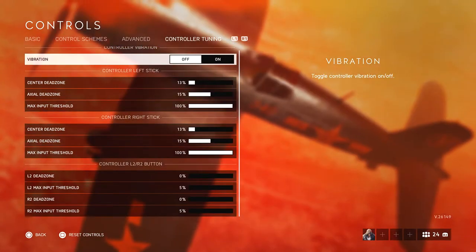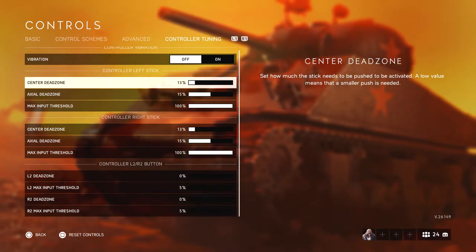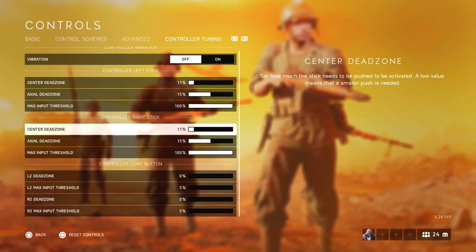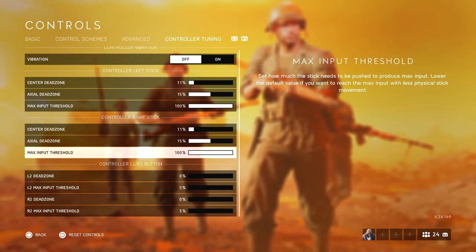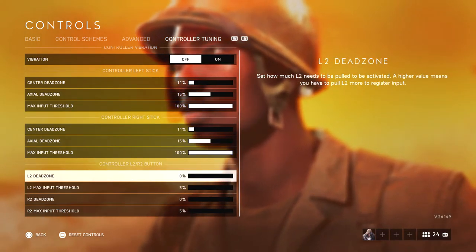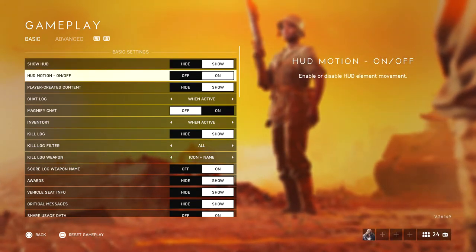Onto controller tuning — I have vibration off. For the dead zone, I usually change it to 11, like I did in Battlefield 1, though leaving it at default is also okay. I recommend turning it down to 11 — don't mess with the other two settings as you might mess your sticks up. For the L2 and R2 trigger dead zones, put them down to zero and five percent so the input is instant, which can help in gunfights.